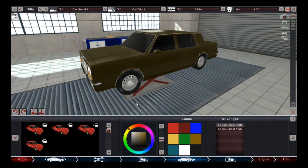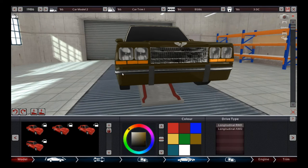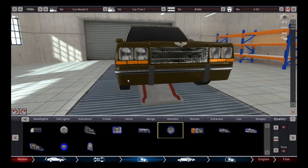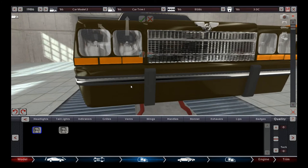We're back with the styling done. Looking at the front of the vehicle, I went with a dual headlight setup using more squared-off headlights. I dragged the headlights over a little bit to get the positioning right.